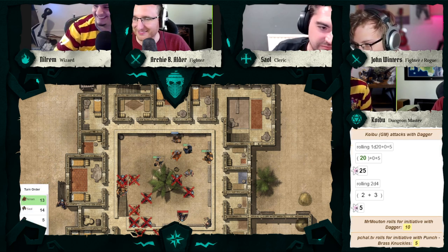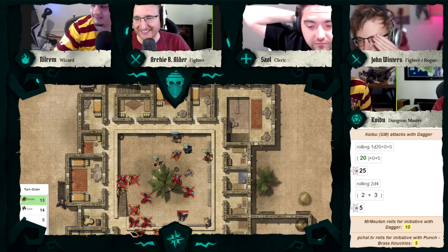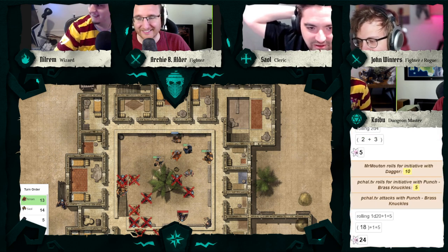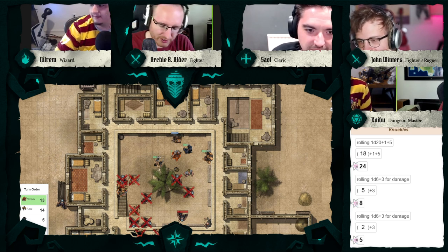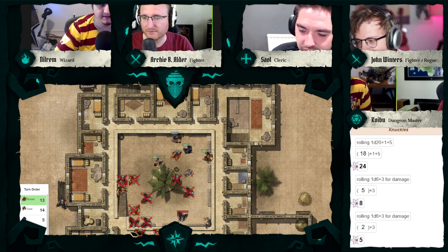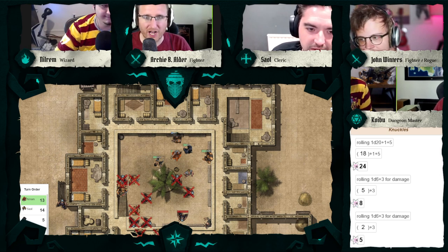He doesn't have a dagger anymore — that was their only dagger. Two of them move to step in; Archie gets there first. 'I'm punching the bard.' Archie crits the bard in the face — 2d8, so seven times 1.2. Archie is still enlarged, so it's 12 damage — a solid blow and the bard goes toppling to the ground.